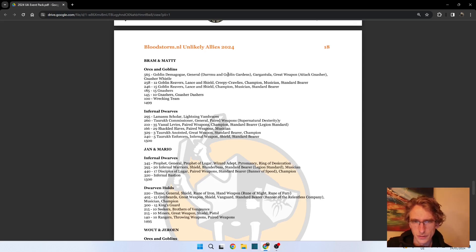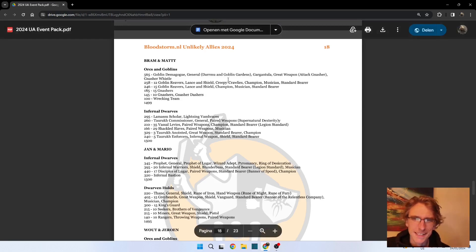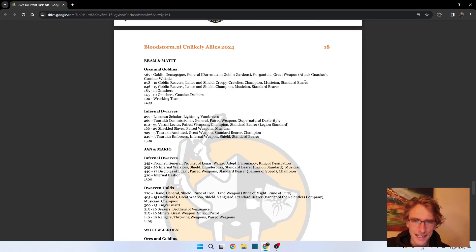The general has Diamond and the Goblin Gardens, which becomes a bit stronger at lower point values because you affect the entire table. He is on a Gogansula with a great weapon, Attack Nasher, and a Nasher Whistle - I think the Nasher Whistle lets you re-roll charges, which is going to be quite useful with the units of Nashers and Nasher Dashers. I think it's a nice little themed list.